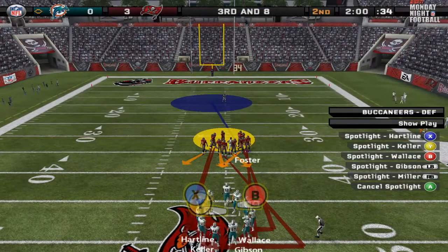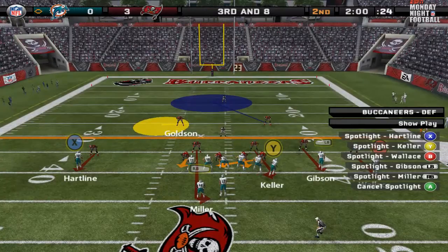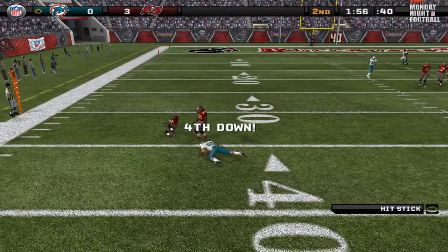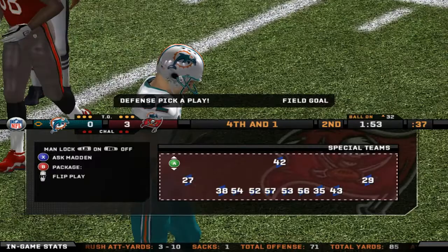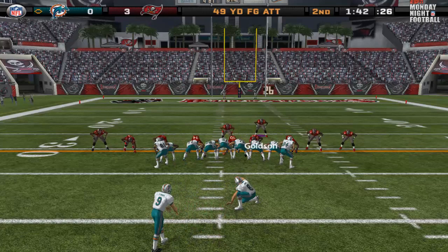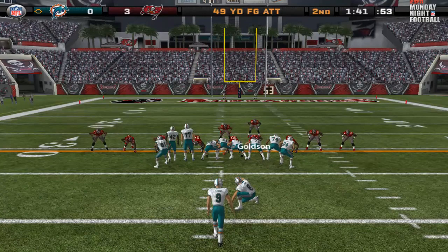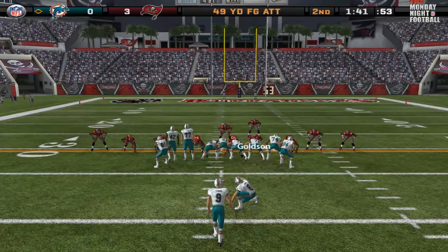I'm going to play zone with him. I came over there and put the hit stick on him with the safety and saved the first down. They're going for the field goal — 49-yarder. This is automatic for the All-Madden computer. I don't know if I should call a timeout or save it. This is a good special teams play — very interesting, Madden.